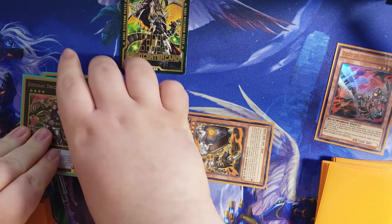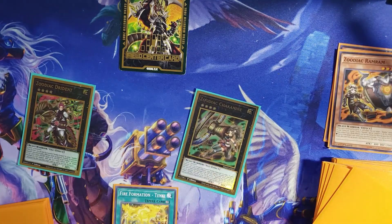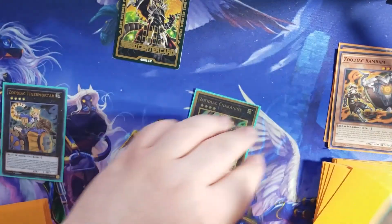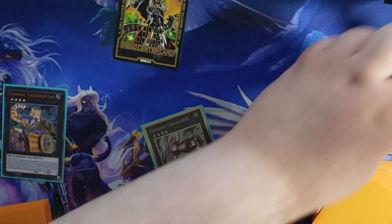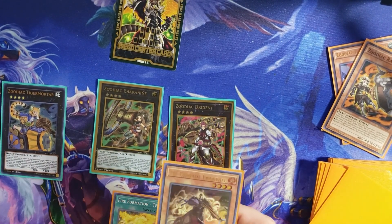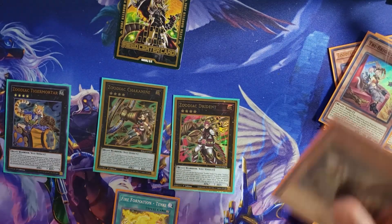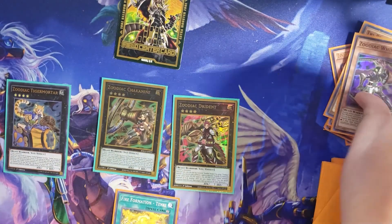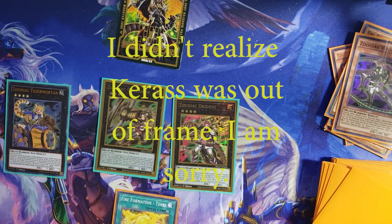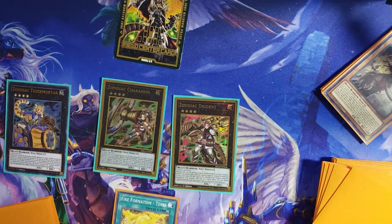Then go into Dryden, use Dryden's effect — Detach it, pop Ram Ram. Then with Ram Ram's effect, bring back Chuck-A-Nine. Then go into Tiger Mortar, use Tiger Mortar's effect — Detach to add a material. Then detach Ram Ram from Chuck-A-Nine to bring back Dryden. We still have a Fractal in hand, so use Fractal's effect — discard it to send Kit to Grave. Then use Kit's effect to send Nerval. Then use Nerval's effect to add Karass. Then use Karass to send a Monster to Grave to Special Summon it. Then use its other effect to banish a few cards — I'll banish 3 Tri-Brigade in order to bring out Smorg.